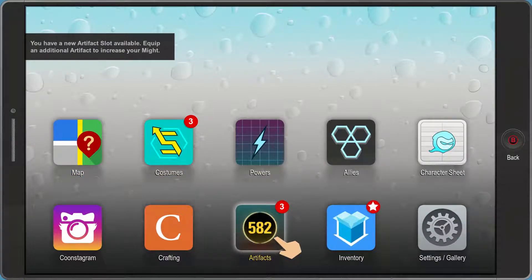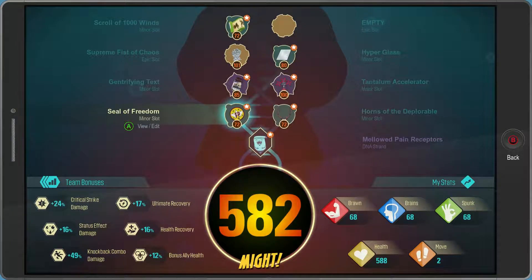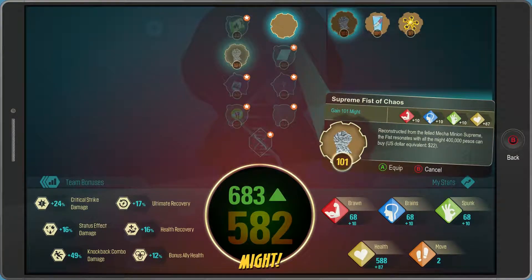Hey, Dog X Steve here with another achievement guide. This is the Deep Seated Power achievement on the new South Park game. For this achievement you need to get 600 might on your character. I would recommend waiting until you're about level 8 or level 9, until you've unlocked all of the slots that you can put into.